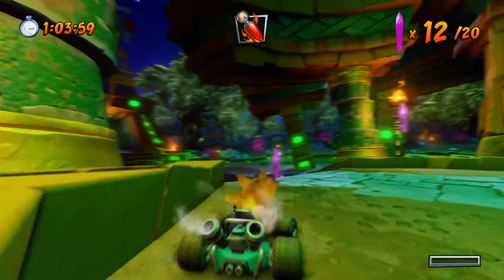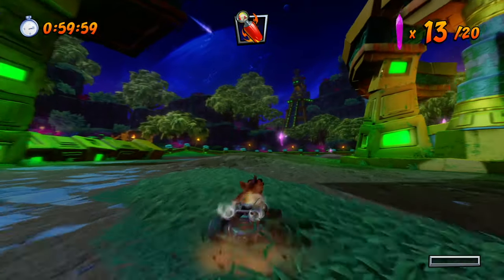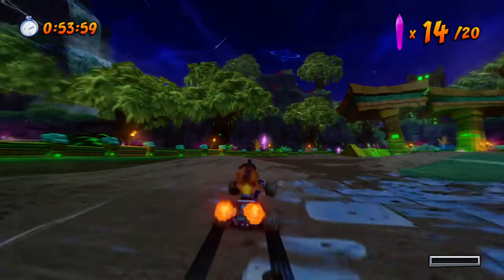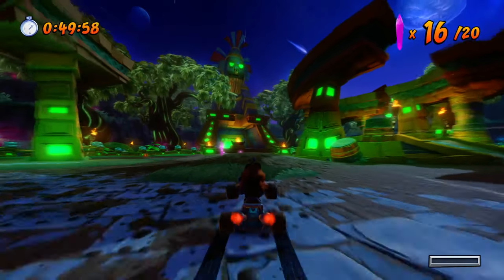On your way, get to these three crystals and jump to get this one. Now the trickiest one — you can slide drift and go get it, but if you have the boost, just immediately press boost and jump. This is the one you might miss or not reach otherwise.